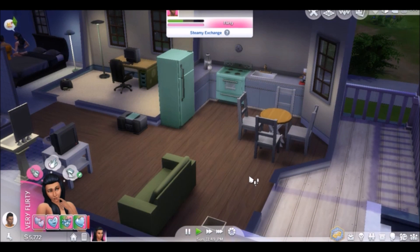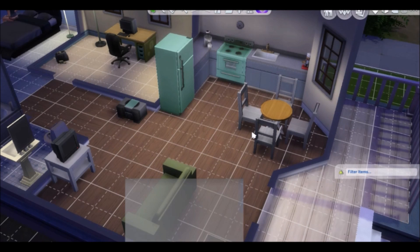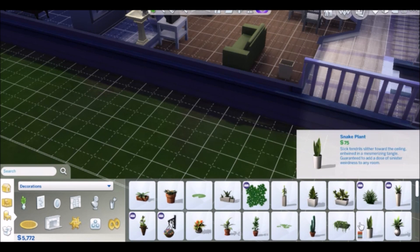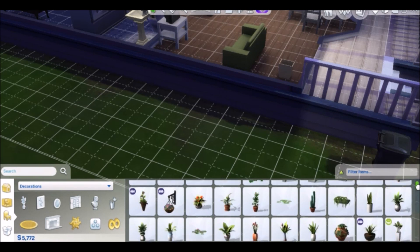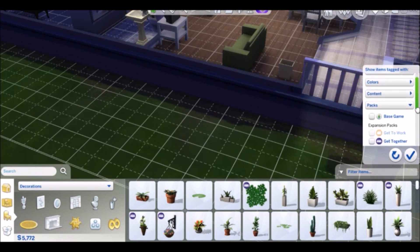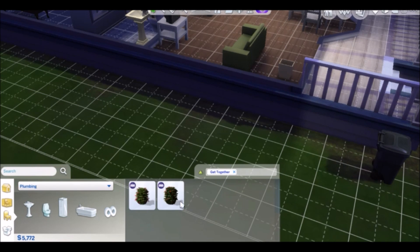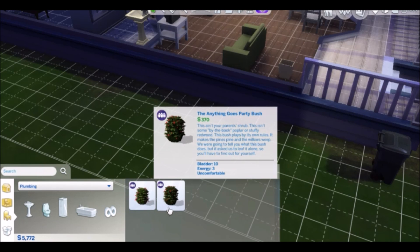On The Sims 4 Get Together Expansion Pack, there is another place where sims can woohoo, and I will show you all where. I think it's under plumbing. Yes — The Anything Goes Party Bush and the Duty Calls Model Citizen Bush. We're going to use this bush.